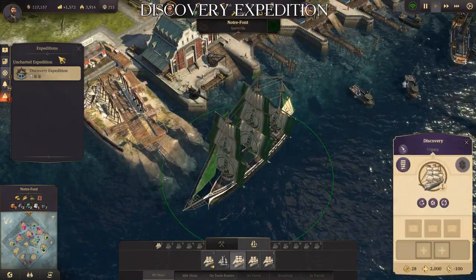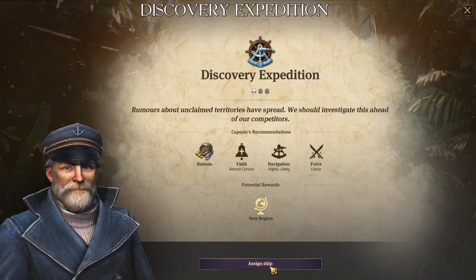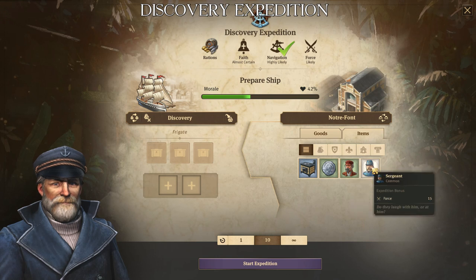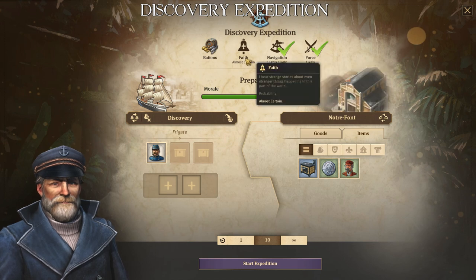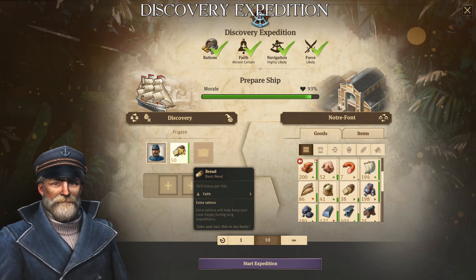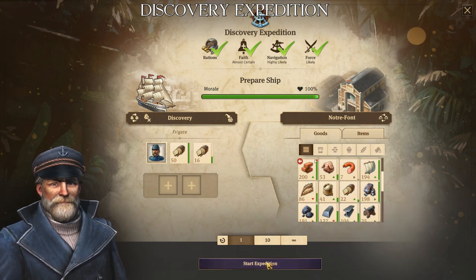Now that we have everything, we can really start the expedition. Time to rummage in the old sea chest. Assign the ship — the Discovery. The navigation is okay because it's a frigate. We choose our specialists; we got force. Then we look for the faith, choose goods, and choose bread. The ratio is also affected, so faith and ratio are both covered by bread. We fill it up to 100% with bread, and start the expedition.